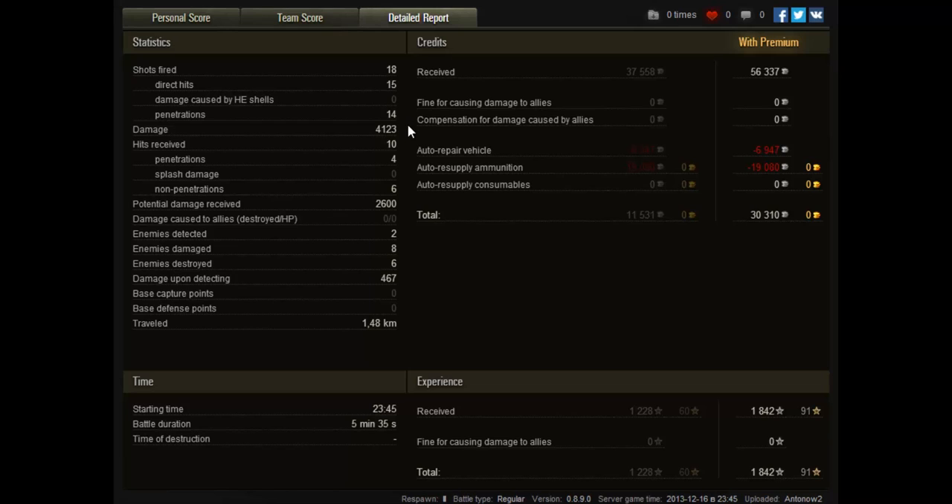Looking at the detailed report, we fired 18 shots of which only 15 hit — that's because we fired quite a few shots clutch — and 14 of these 15 shots penetrated. We managed to deal out 4,100 damage, received 10 hits of which only 4 penetrated and 6 ricocheted, 2,600 potential damage, detected two enemies, damaged 8, destroyed 6, and we got 470 assistance damage.